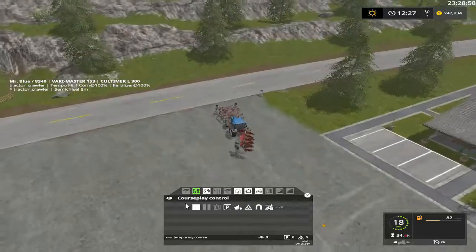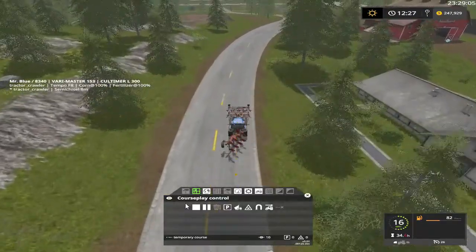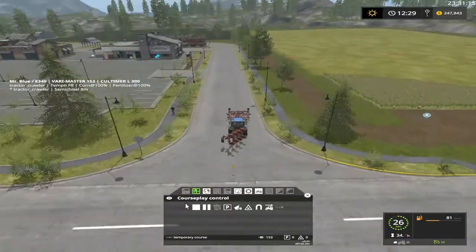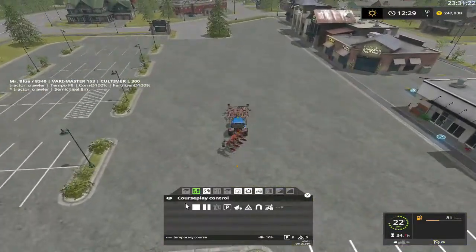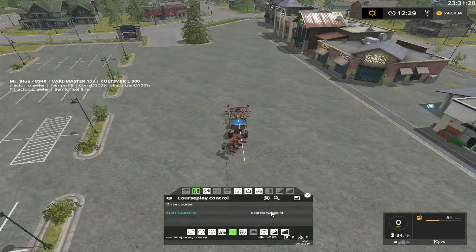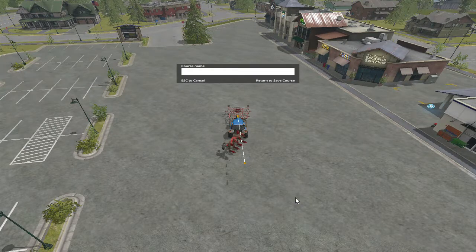Alright folks, I am going to meet y'all at the market shop — be right back. Kind of made it go this way — watch out mister. I slowed down a little bit. I'm going to hit save — form to market — and save.